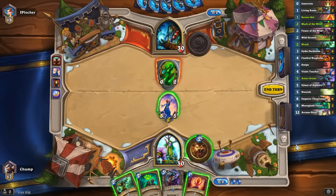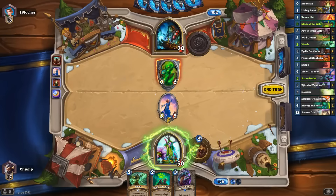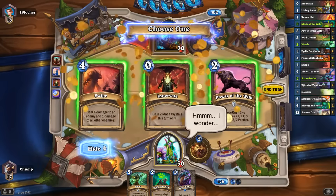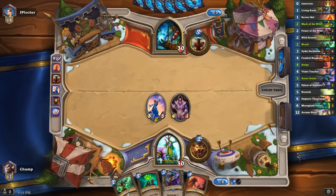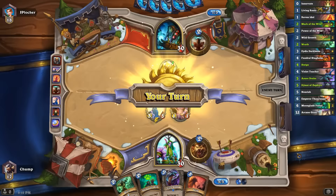I'm wondering if I'm supposed to not Mark of the Wild my guy here. I'm going into his Hex turn and I'd feel kind of bad if this guy got Hexed — maybe I just play the Raven Idol. I really don't want to lose my Innervate, Violet Teacher, and Mark of the Wild all to one Hex. There are a lot of good cards presented to me here. I think I'll take the Swipe just to try to clear off the Shaman's board later.